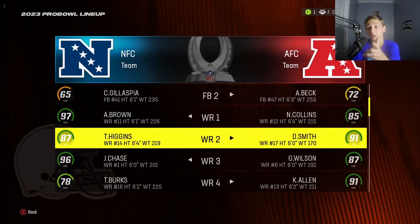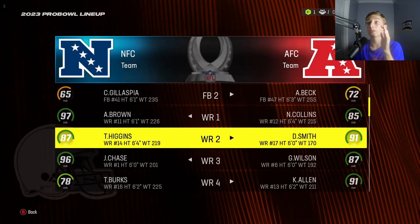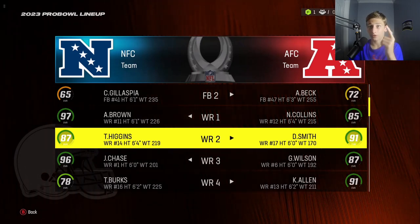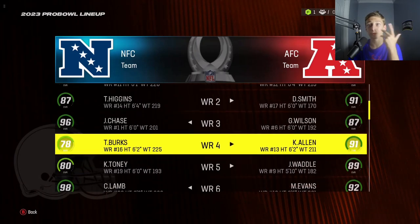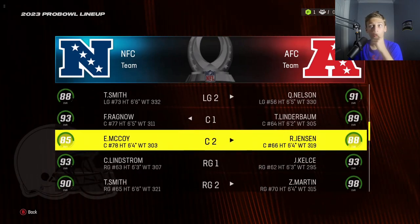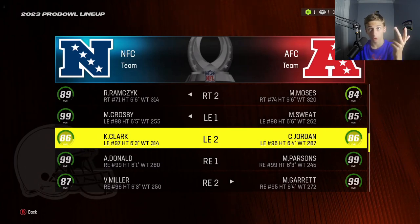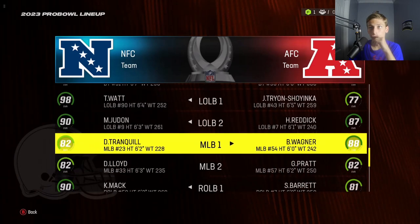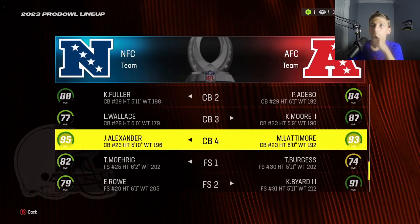Devonta Smith, Garrett Wilson — dude, we had three players on our team at one point make the Pro Bowl. Devonta Smith to start with, then it went to Jalen Waddle, and then it went to Garrett Wilson. Awesome. We also tried getting Keenan Williams and Mike Evans. We got Evan Engram, Ryan Jensen, Jason Kelce — awesome. Montez Sweat and Cam Jordan — awesome. I wanted to get Jaylen Carter but I couldn't. Nothing else on the awards.